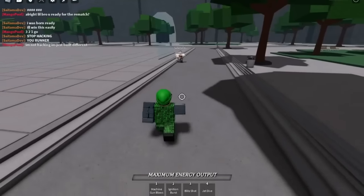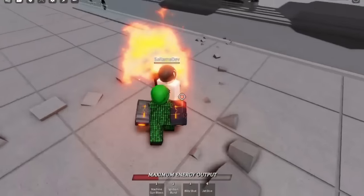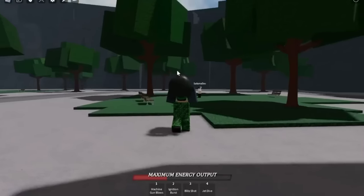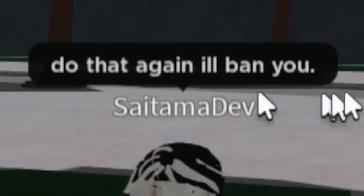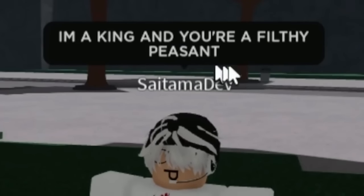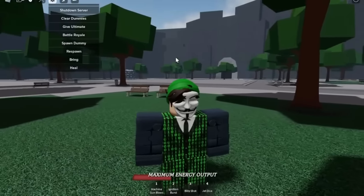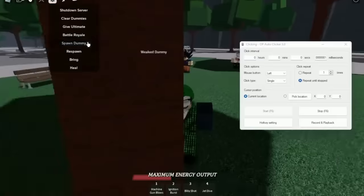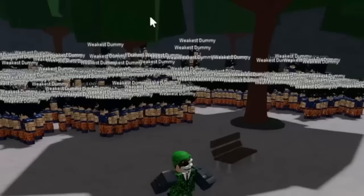He's across the map screaming: 'Stop hacking you runner!' He eventually catches up a bit, so I jet dive and keep knocking him down. Half health — I'm built different. He's dead and I throw a trash can at him. He says: 'Did you just throw a trash can at me?' 'No, that was a ghost.' He threatens to ban me again. I now give myself infinite and instant ultimate — I just punch him once and he's dead again with the ultimate combo.